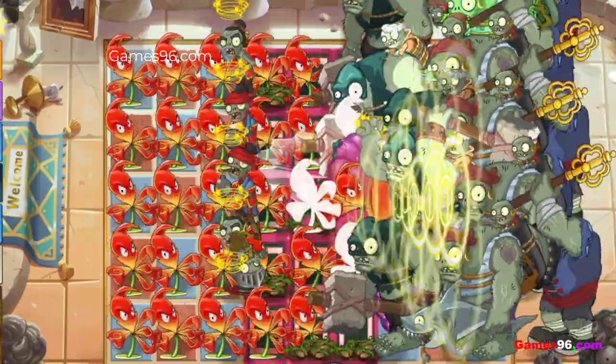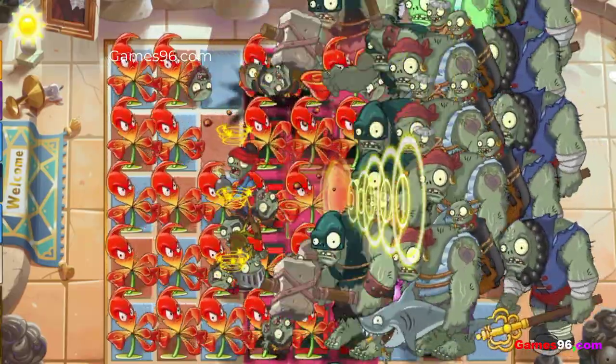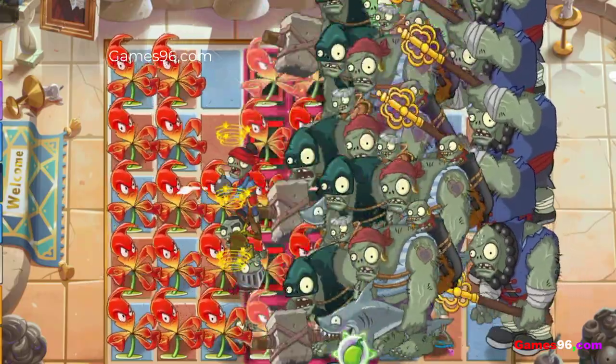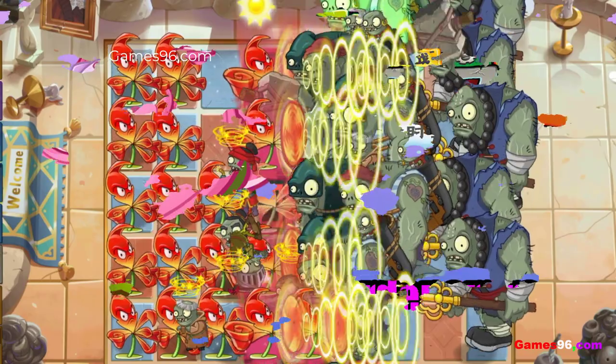When fed with plant food, Tiger Claw will suck in zombies to the front of him, wind up a powerful punch, and deal a large blow to zombies that knocks them back. When costumed, Tiger Claw's punch will instead knock zombies off of the screen.